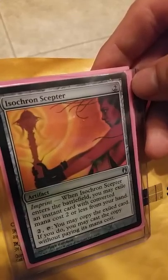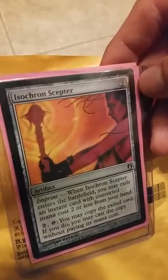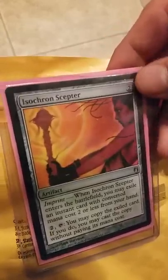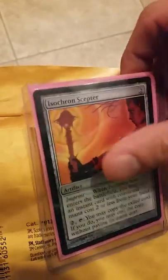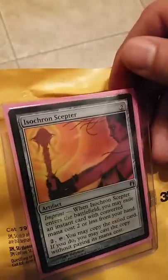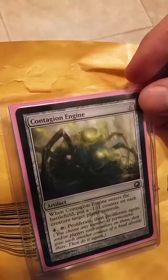Isochron Scepter — imprint, two artifact. When it enters the battlefield, you may exile an instant card with converted mana cost two or less from your hand. Two and tap, you may copy the exiled card, and if you do, you may cast the copy without paying its mana cost. This card is sick — this is one of my favorite cards in Magic. Very happy to have it. I think I have one other copy. I'd like to have about ten of these and make ten different Commander decks, maybe regular Modern decks too. I love this card.